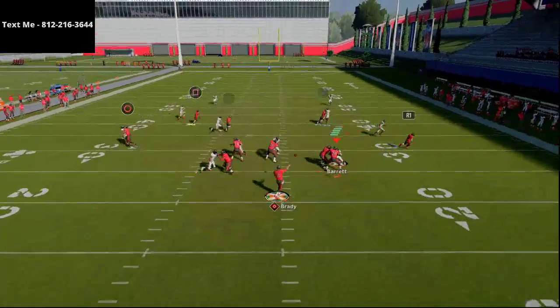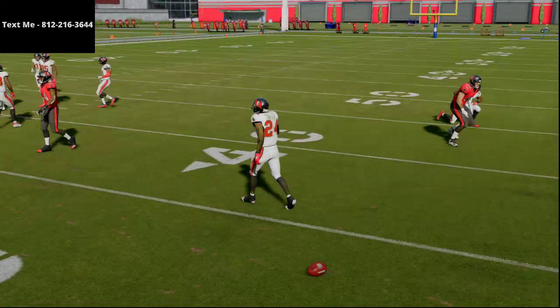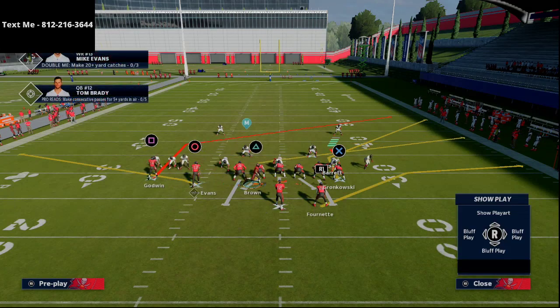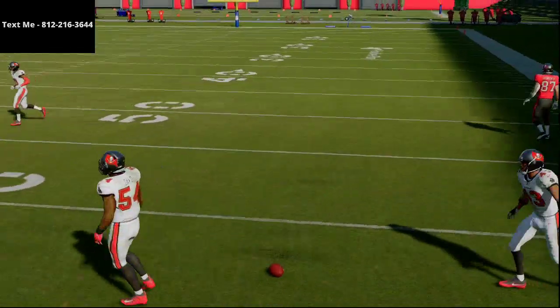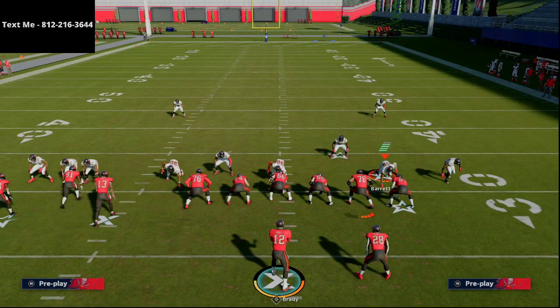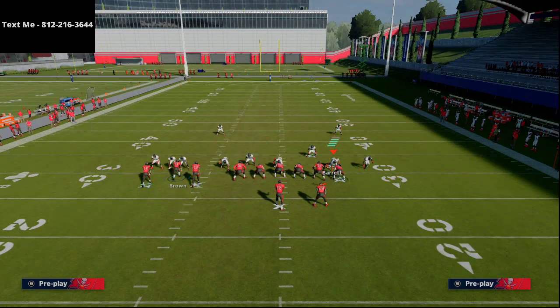You also have the tight end corner route. If you have good route running - a Darren Waller, Vernon Davis, or in MUT, Todd Heap, who I think is probably the best tight end in MUT right now - this is a really effective route. I use it on this route all the time and beat man-to-man coverage very easily. So you have the slants, you have that motion over - that's one version of this concept.